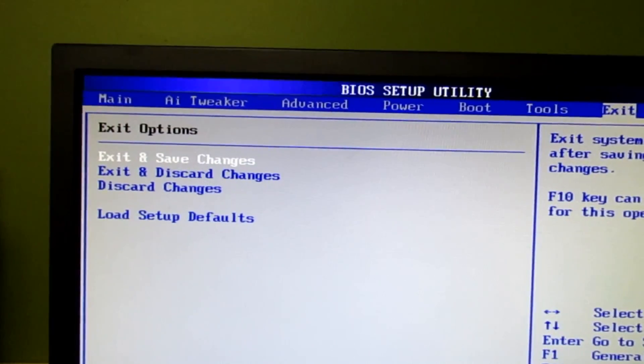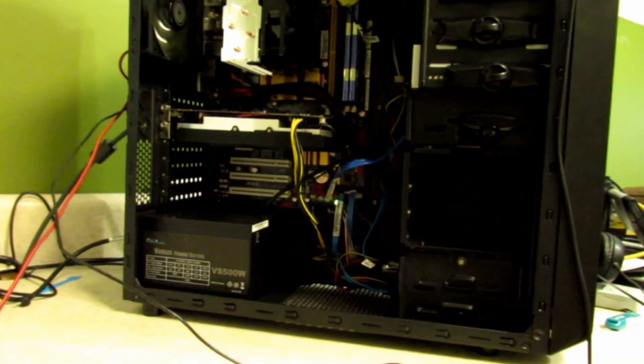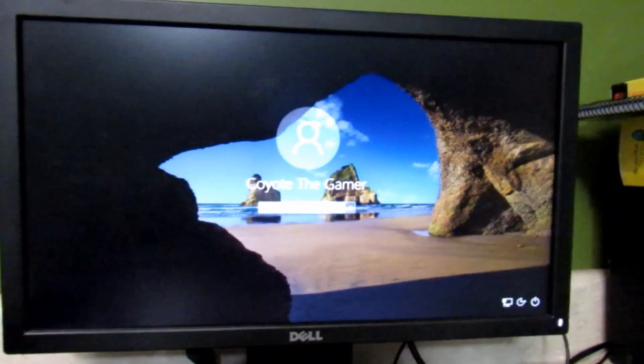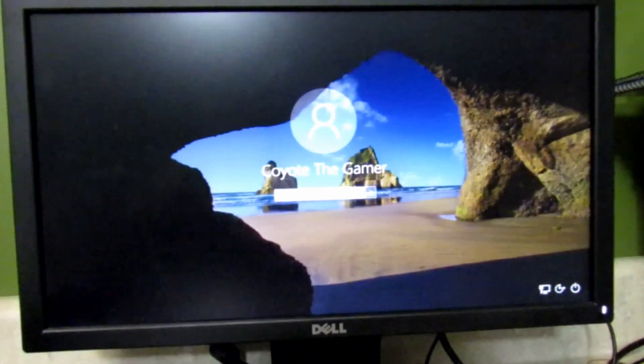Exit and hit Enter. The PC should restart. Now, 3.4 GHz was stable sometimes, sometimes it wasn't. So I'm running mine at 3.3, and that's stable.